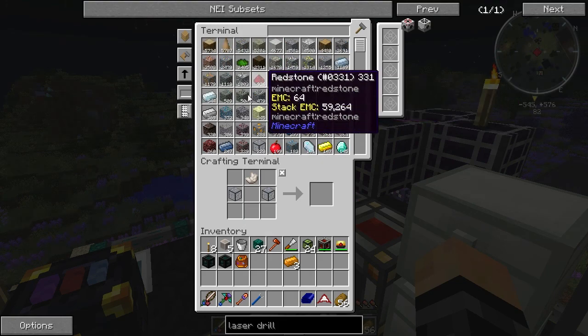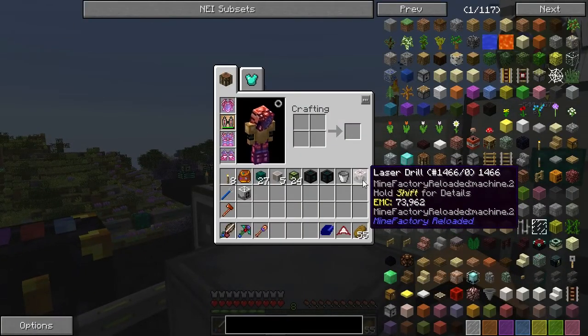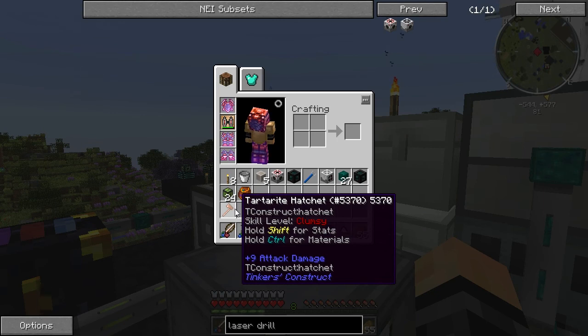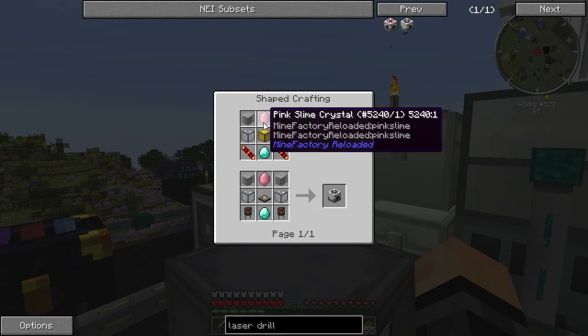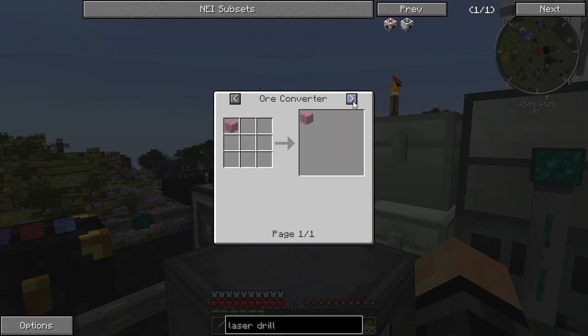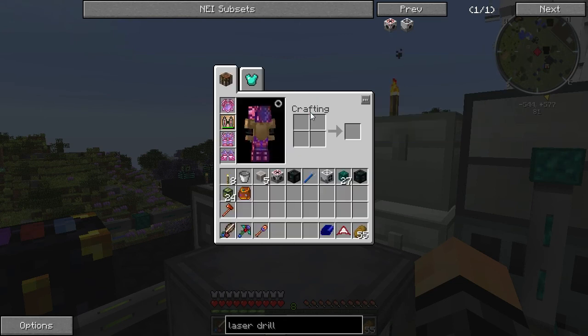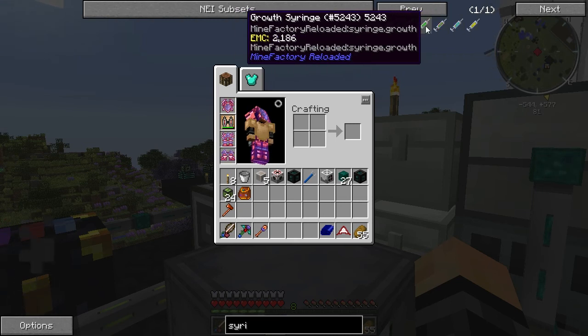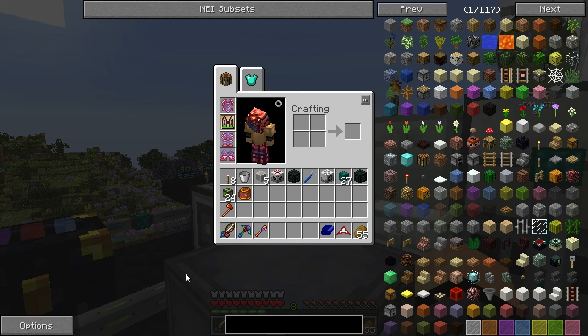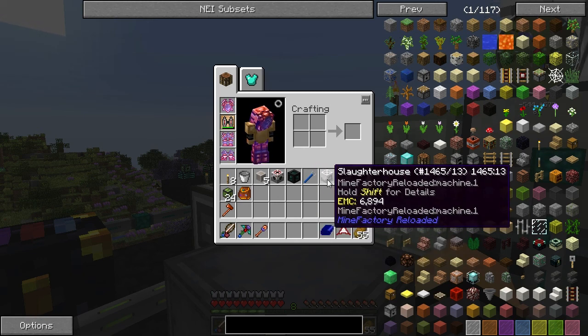I made the laser drill, and then I was looking up the laser drill pre-charger recipe. For the laser drill pre-charger you need pink slime. I had no idea what pink slime was so I looked it up - pink slime balls, and it doesn't say anything about how to obtain them. You need to get pink slime by killing pink slime mobs, but in order to get pink slime mobs you need to place down pink slime fluid in the world and grow them with a growth syringe.